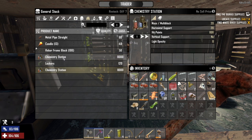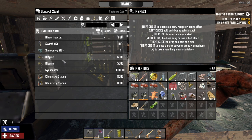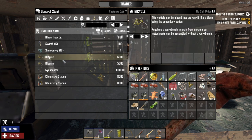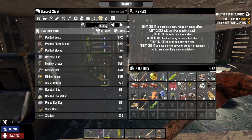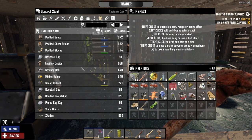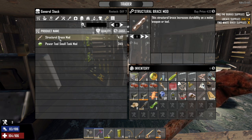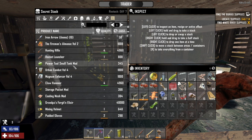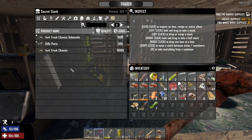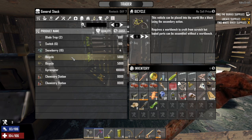We've got a chem station — two chem stations in fact. Metal straight pipe. Gyrocopter. Oh — bicycle! 5,000 dukes. Is that worth it? I don't know. The restock on these is day 7, so if I can find another trader — that's what I'm going to need to do. There's also a structural brace mod — I want to get that too, because it adds to your attack strength in some of your weapons. But that's long term. Do I go after the bicycle? I think that might be a good thing to do, because there's nothing here screaming any other interest aside from that.